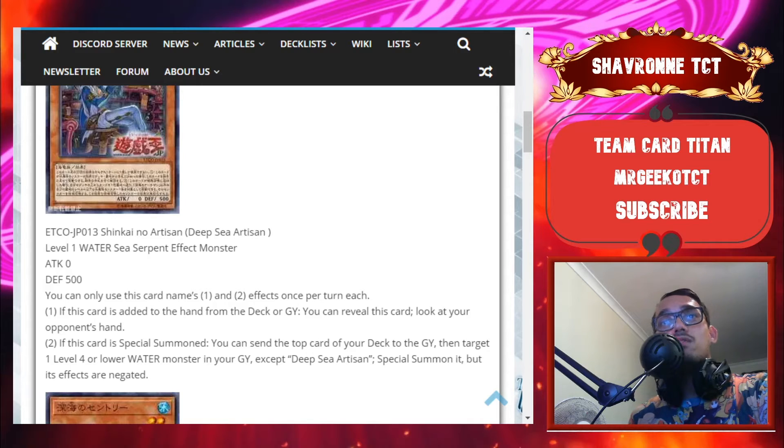You can only use this card's named first and second effects once per turn each. If this card is added to the hand from the deck or graveyard, reveal this card and look at your opponent's hand. So you get a lot of knowledge from your opponent — being able to look at their whole hand is actually not too bad. You're not really needing to use this card's effect by the looks of it; it just depends on how many adding effects the rest of the archetype has. I assume they get to shuffle their hand after the effect resolves — it'd be kind of busted if you got to look at their hand until end of turn.